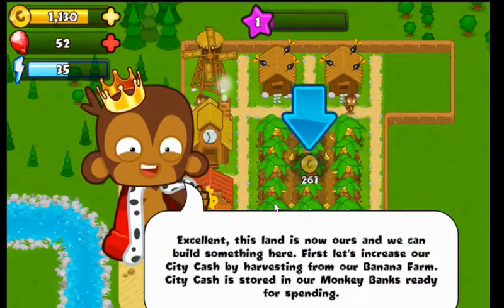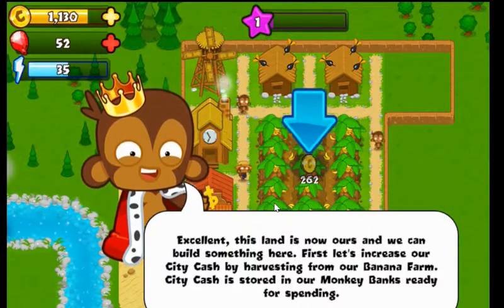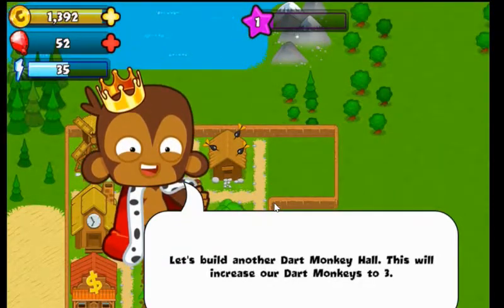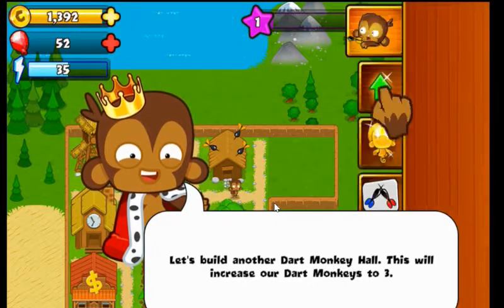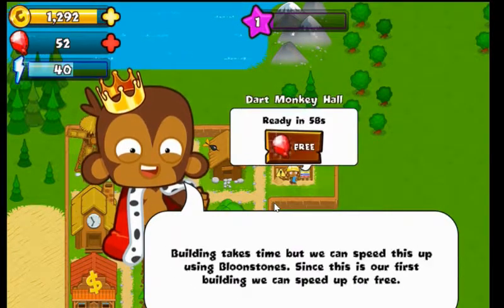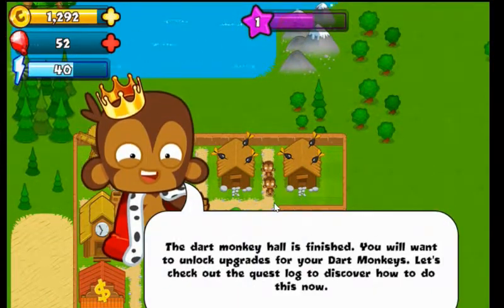First, let's increase our city cash by harvesting our bananas from our farm. City cash is stored in money banks, ready for spending. Let's build another Dark Monkey Hall — this will increase our Dark Monkeys up to three. Dark Monkey Hall. Three — always up for a three. Super Monkey there. Dark Monkey Hall is finished.